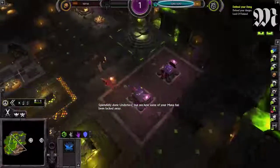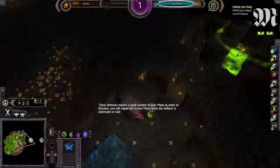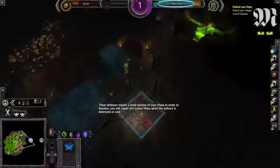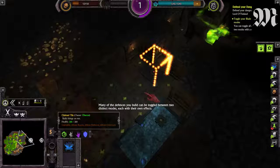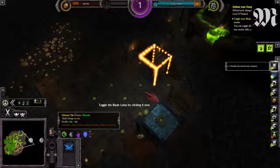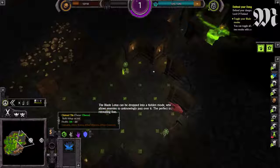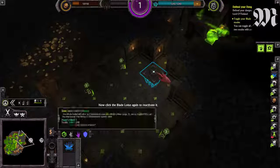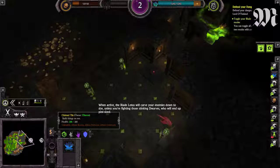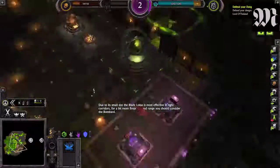Splendidly done, Underlord. But see how some of your mana has been locked away. These defences require a small portion of your mana in order to function. You will regain this locked mana when the defence is destroyed or sold. Many of the defences you build can be toggled between two distinct modes, each with their own effects. Toggle the Blade Lotus by clicking it now. The Blade Lotus can be dropped into a hidden mode, which allows enemies to unknowingly pass over it. The perfect trap for retreating foes. Now click the Blade Lotus again to reactivate it. When active, the Blade Lotus will carve your enemies down to size. Unless you're fighting those stinking dwarves, who will end up pint-sized. Due to its small size, the Blade Lotus is most effective in tight corridors.